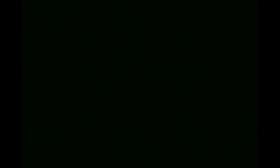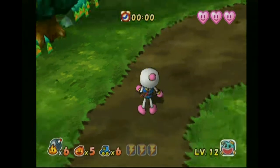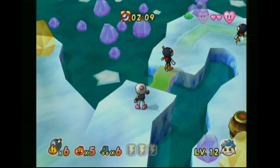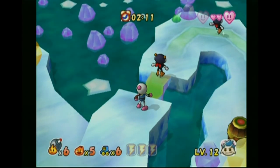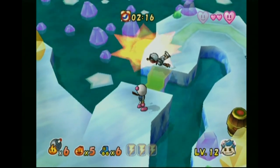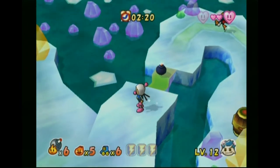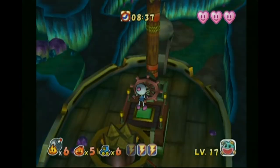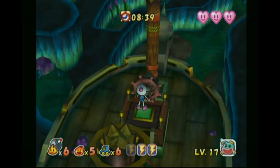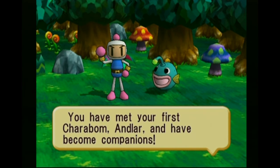The goal of every stage is pretty simple: get from point A to point B. An old man will radio you at the start of every stage, giving advice on how to get through it or what your mission is. It may not seem that simple, but trust me it is. Bomberman Generation is a fairly easy game, but thankfully not the type of easy where you get bored — instead it's just a fun breeze.